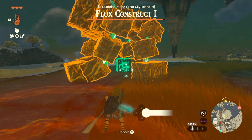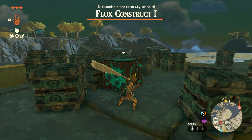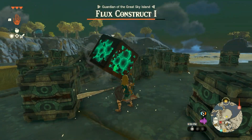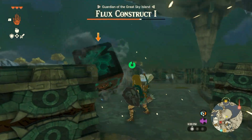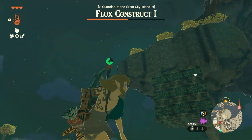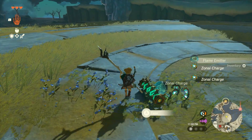After dodging its attacks, it will be staggered for a few seconds. During that time, use your Ultra Hand to grab the glowing block and pull it away from the Construct. This will cause the other blocks to split apart, and then you have free reign to attack the main block. After attacking the block a few times, the Construct will turn into a different form to escape. Perform the same routine with Ultra Hand until you finally beat the Construct and then reap the rewards.